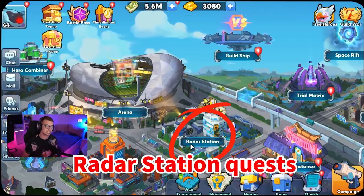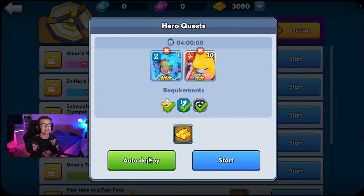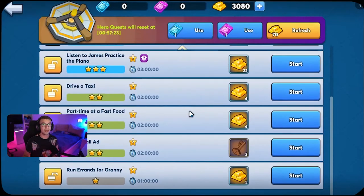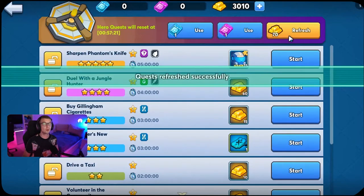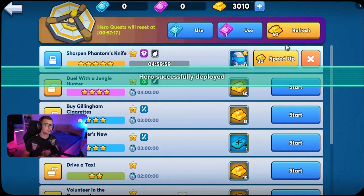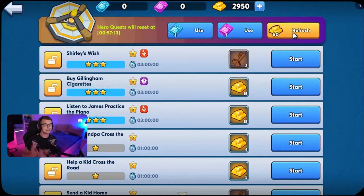Tip 5: Radar Station quests. The Radar Station is a place on the map and you can actually save the quests there. I recommend saving 2 seven-star quests for 6-star quests, 12 five-star quests, and 24 four-star quests after you start your quests. Make sure not to click complete, as then you can actually refresh them for the 7-star quests.